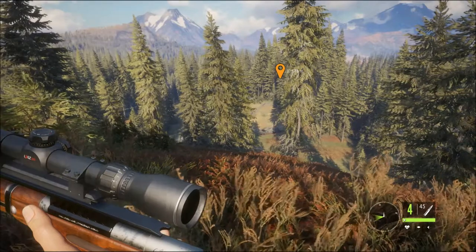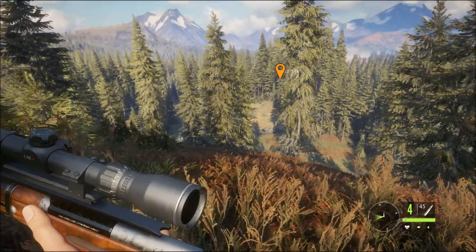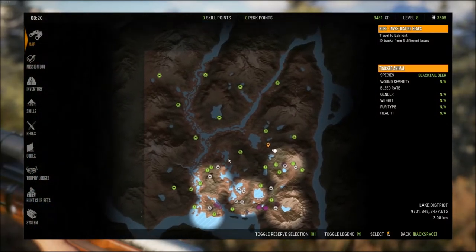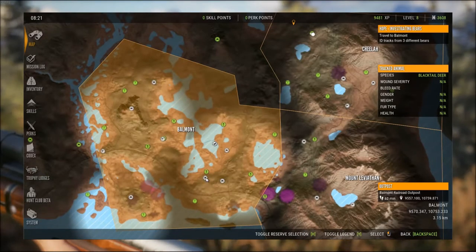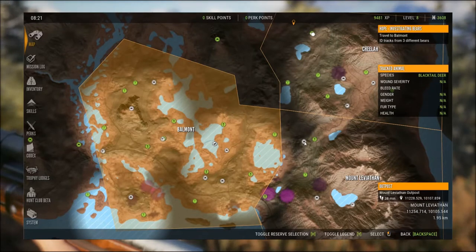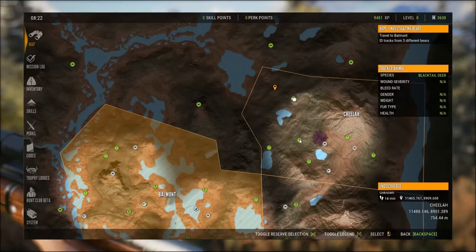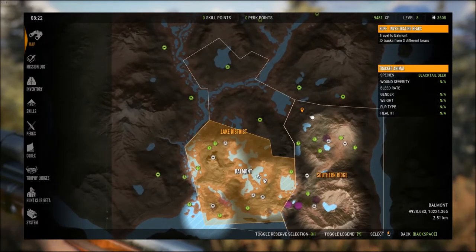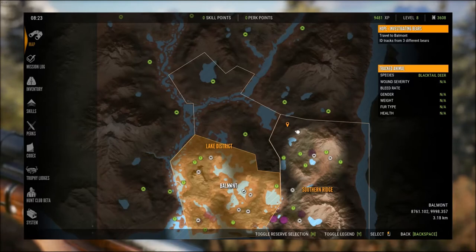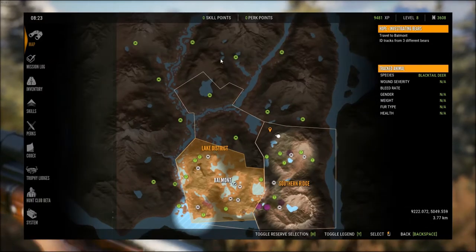It also unlocks all the fast travel points on the map. I mean, unless you enjoy walking around, you've got this whole map with outpost fast travel points here and there. You unlock those and you can fast travel to them, so you're not spending all your time on foot or on an ATV scaring animals away trying to get to the spot you want. Do all that from the very beginning.